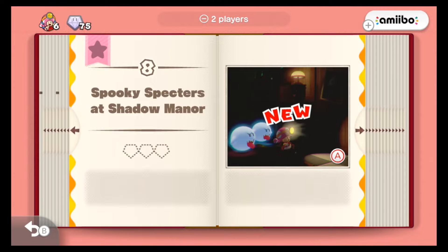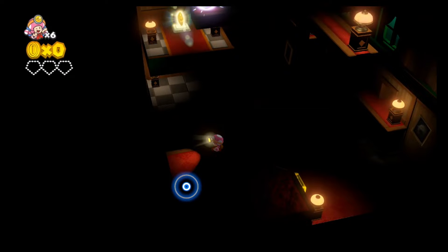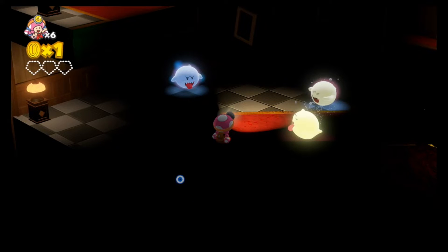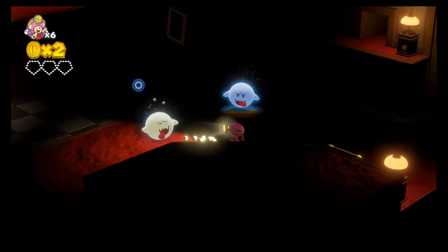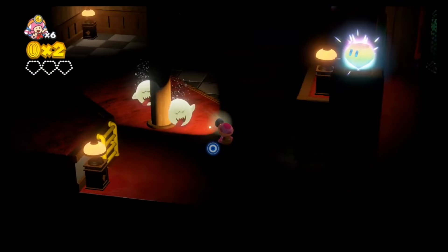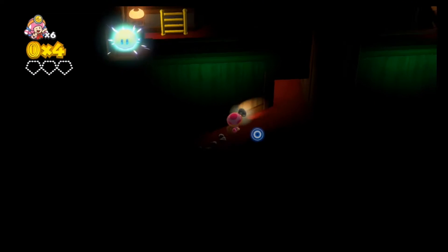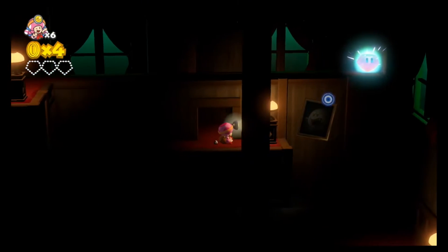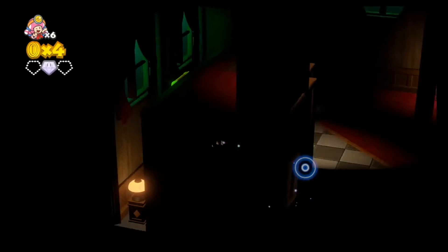Spooky Specters of Shadow Manor — I really like the level names in this game, they're all really creative. We have a ghost house level. I don't know if I ever talked about this, but Toad and Toadette's headlamp can actually kill Boos if you hold your lamp on them for long enough — you can actually defeat Boos with your headlamp. I'm not sure if this is what they intend for this level, but we're gonna do it anyways. There's a super gem up there — it's been long enough that I don't remember the names of all the items in this game.